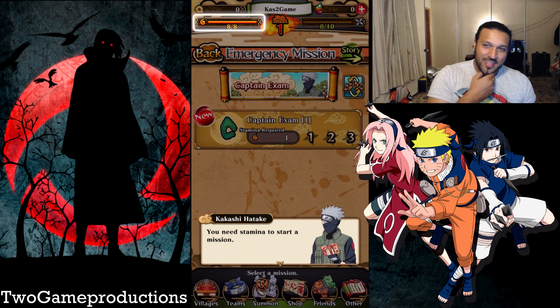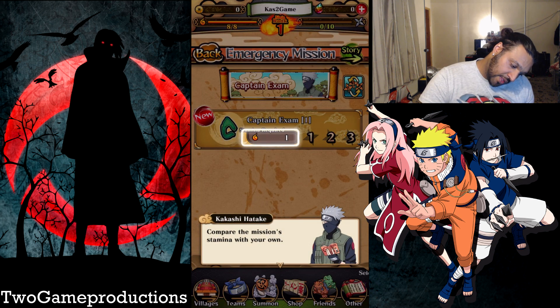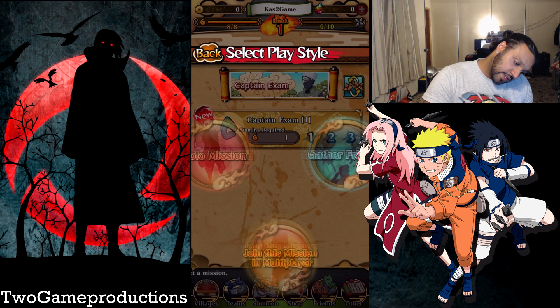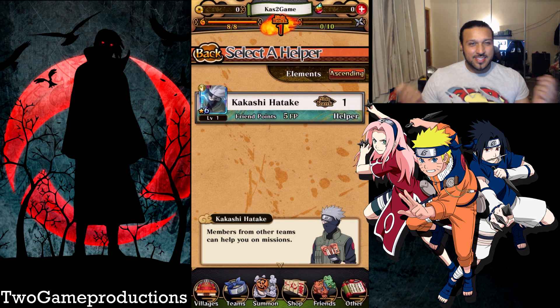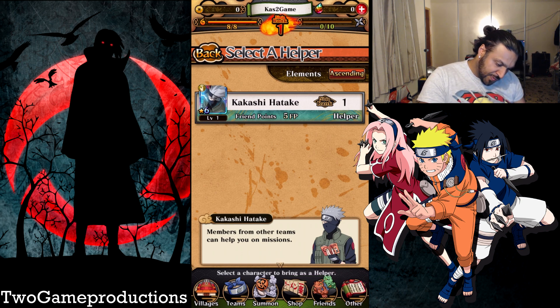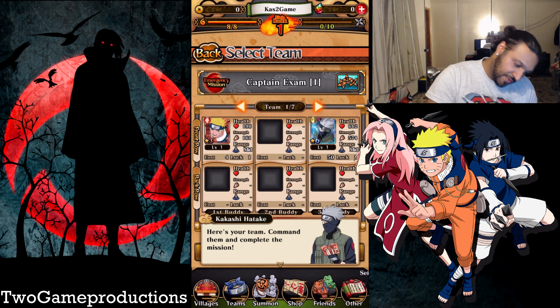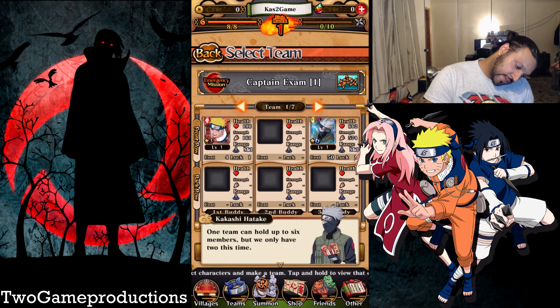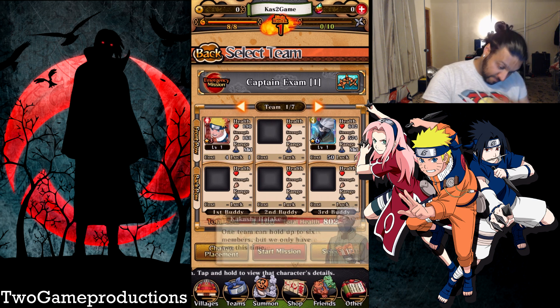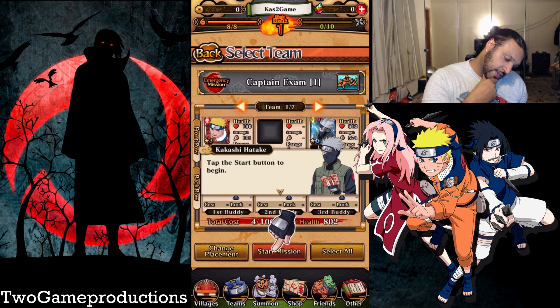Okay, push it. Wow, it's different. You need stamina to start a mission — fair enough. Compare the mission stamina with your own. Select the mission — solo mission. Members from your other team can help you on the missions. Okay, here's your team — command them and complete the mission. Team number one. I think we have six members, but we only have two this time. Tap the start button.